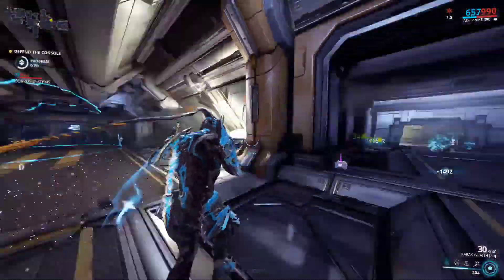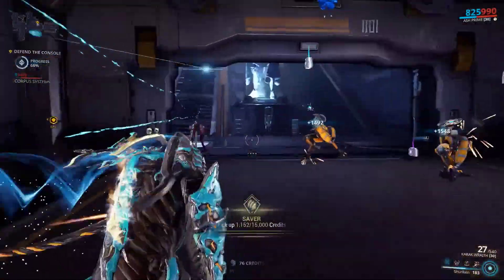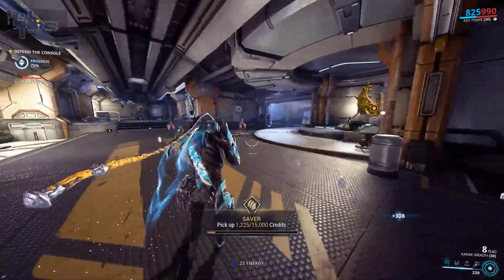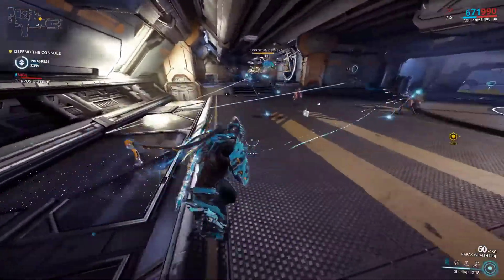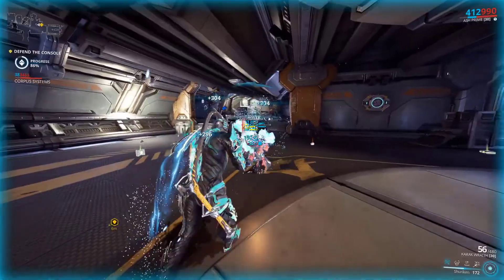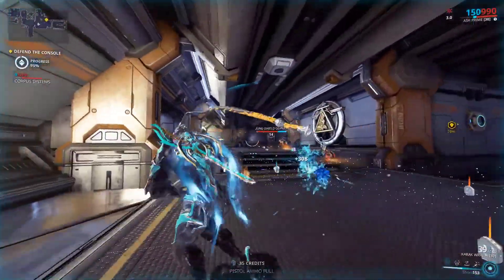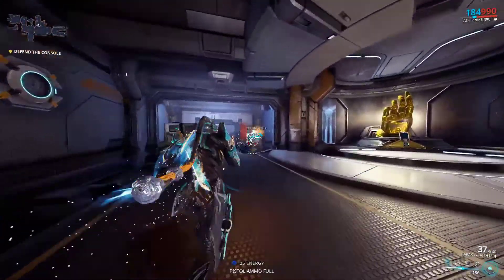That was a Juno Galaxian moa — those are the type of moas you face in this tileset. In that container there was a Iotan Amber Star, which is quite useful — they're worth 50 endo each. Whether you hold out your melee weapon and block all the shots or just kill them with abilities, it really doesn't matter too much. You just have to wait for the console progress to finish hacking.